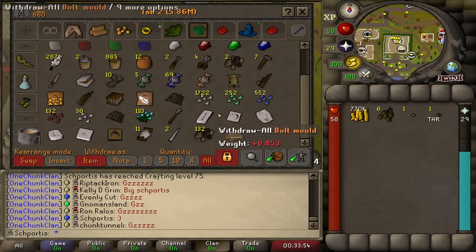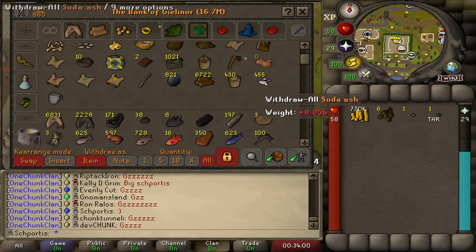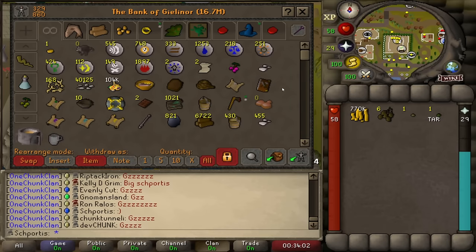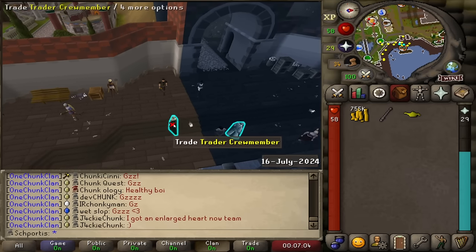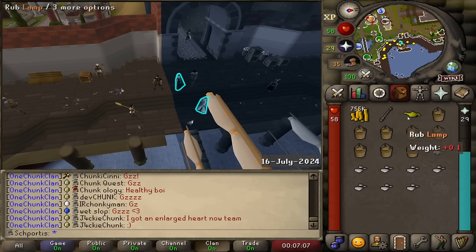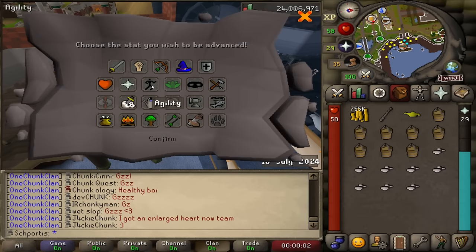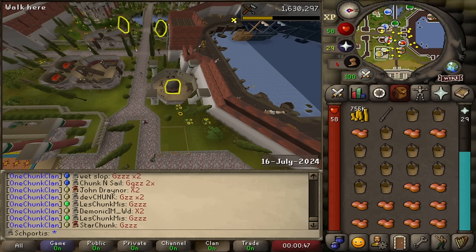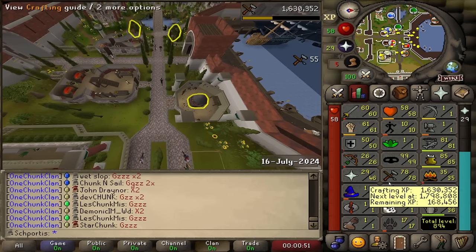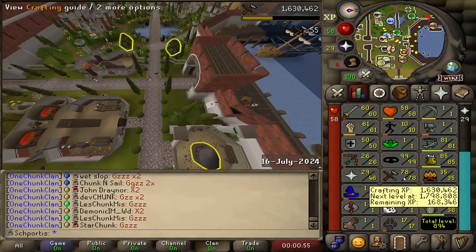We'll do a quick farm run and then the plan is to go back and start getting through the rest of the banked sand and soda ash, then keep doing lantern lenses until we hit the next milestone. Just did a farm run and on my walk back I got a genie - that means a lamp! This one is going to get us to level 10 in agility. We're trying to get to 12, so this gets us one step closer. We actually just got 78 crafting - that's a couple ahead of where we were last time. We've also got 80 woodcutting.